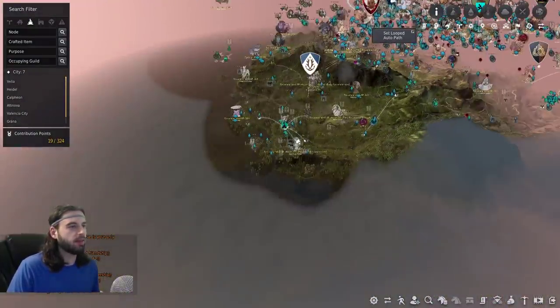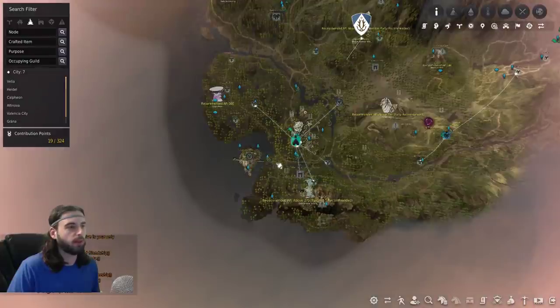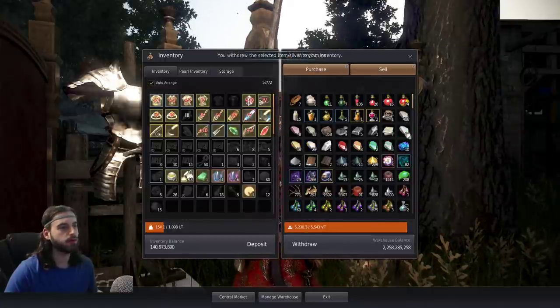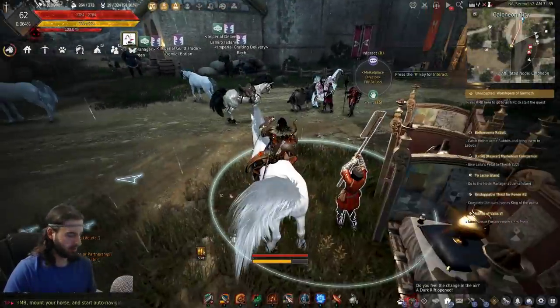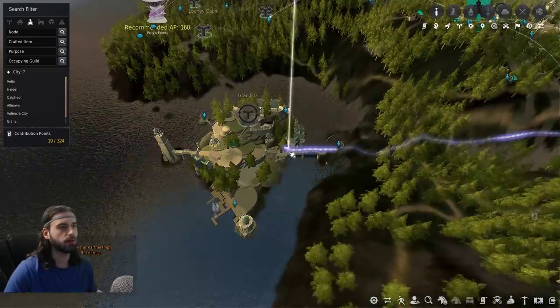To get down to Grandia, navigate to the bottom left of your map — it is just south and west of Grana. On my way down, I stopped in Calpheon as a reminder: don't forget to pull out the knock ingot and Honey Wine that you just purchased from the central marketplace. Do not forget to stop on your way down to pick these up, otherwise you'll be sad when you get there without them in your inventory.